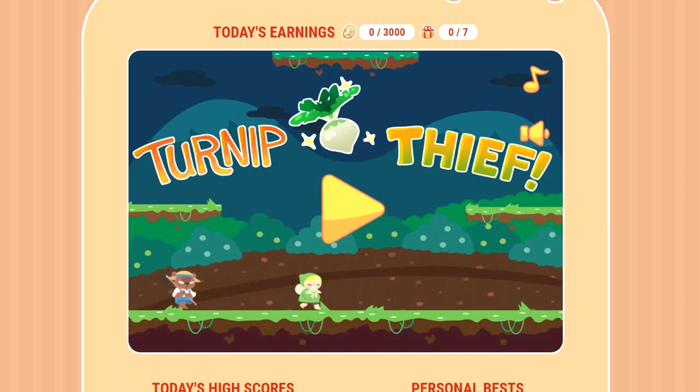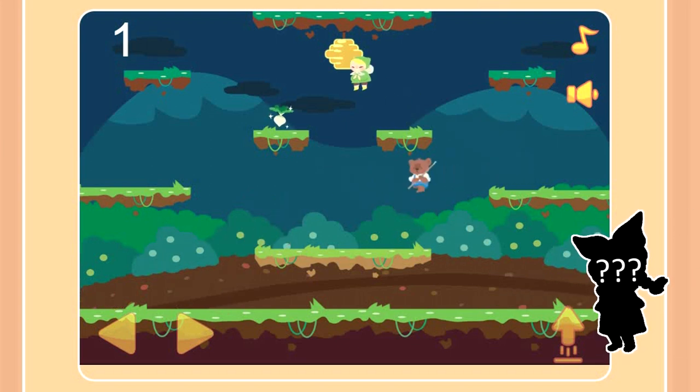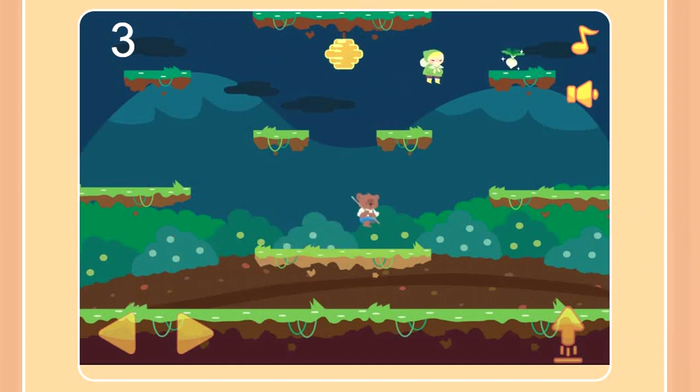Anyway, the first of the two minigames you can currently play on Dapper Volk is called Turnip Thief. It's a platformer where you, playing as the thief who might or might not be a character you meet in the tutorial area of the game, have to navigate the platforms on screen to collect turnips that spawn one at a time at various points. All the while, you've also got to avoid the various clones of a very lovable farmer bear that chased the thief to stop her in the act. Very simple and cute.